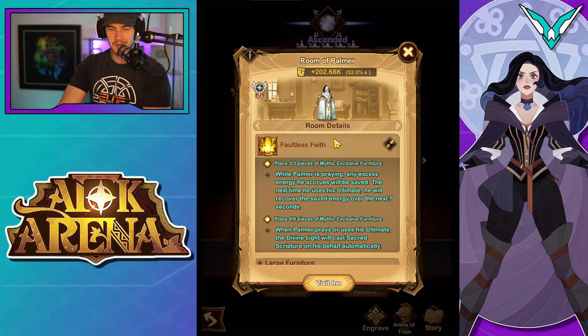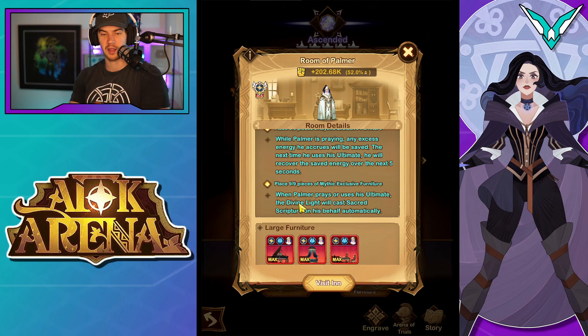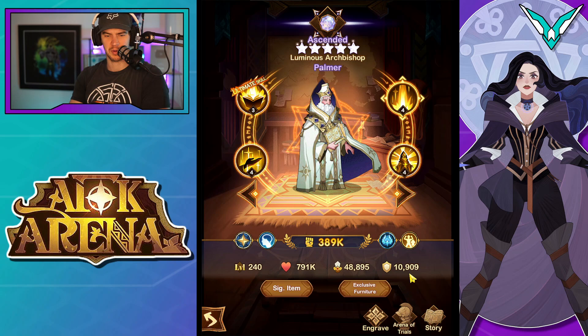Furniture — Faultless Faith. While Palmer is praying, any excess energy he accrues will be saved, and the next time he uses his ultimate he will recover the saved energy over the next five seconds. Not too bad to get him buffing allies quicker — actually pretty solid. When Palmer prays or uses his ultimate, the divine light will cast a Sacred Scripture on his behalf automatically. So you're going to get the buff to your ally with the highest attack — he casts an extra basic attack essentially. In general, like all characters lately, the descriptions are completely baffling, but those two furniture pieces are decent.